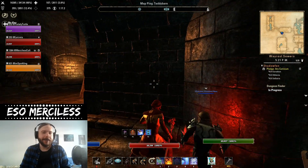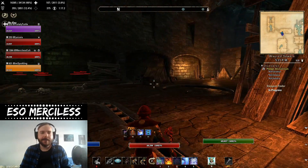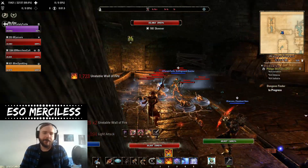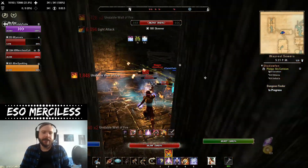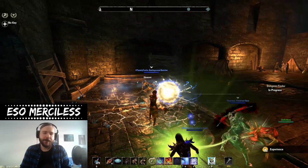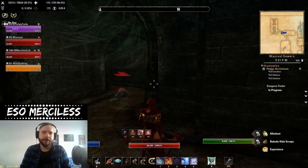Let's kill the skeevers and ignore the right side, as that's one of the optional bosses. Usually that boss isn't done in pug groups, but if you want a no-death run or a speed run you need to go that way. There will also be another additional optional boss.